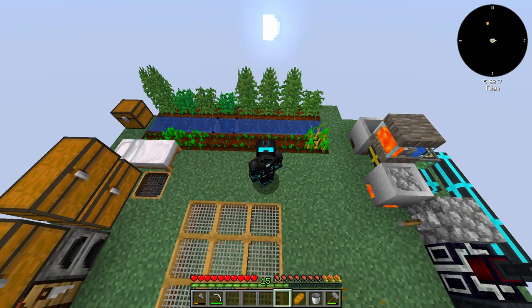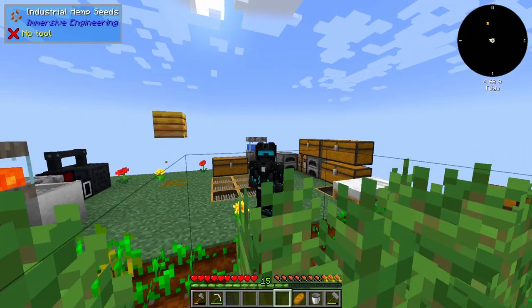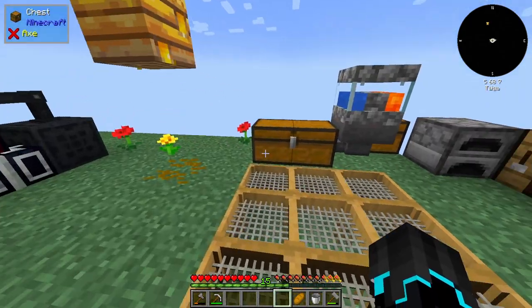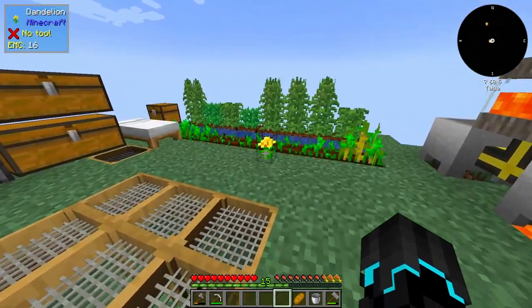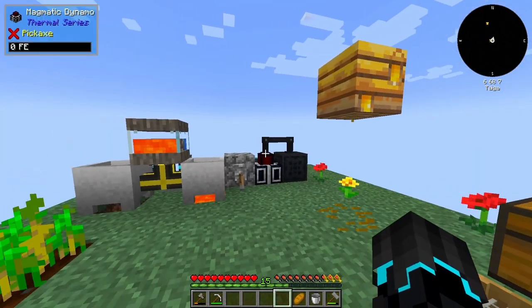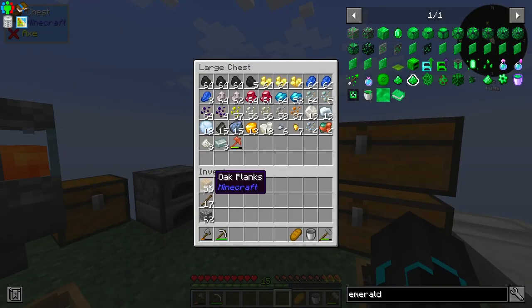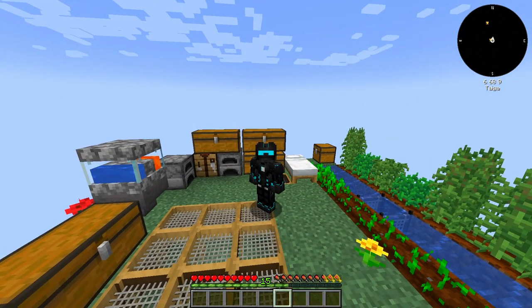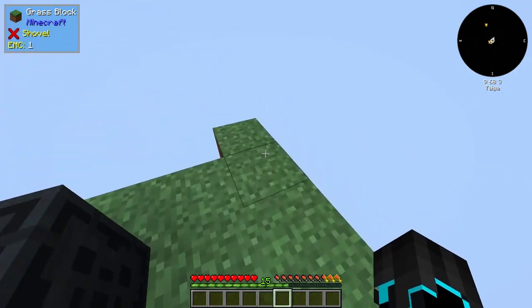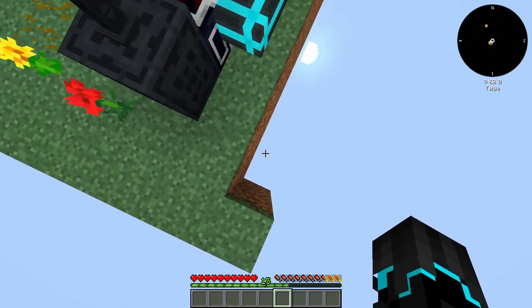With that introduction out of the way, hello and welcome back to All the Mods 7 to the Sky. In the last episode, I set a light goal of 40 likes and then said I would drop off this island to see what happens. Unfortunately, we didn't reach that goal, but we got pretty close — we're at 29 at the time of recording. So I'm going to go somewhere in the middle: store all my stuff in here and then jump off without anything in my inventory.